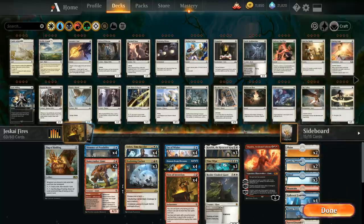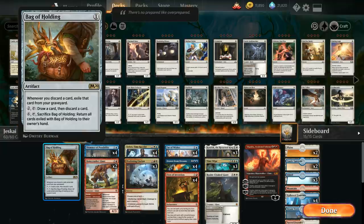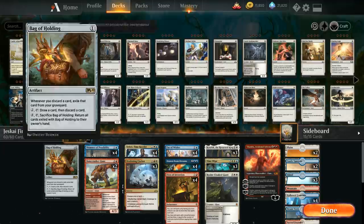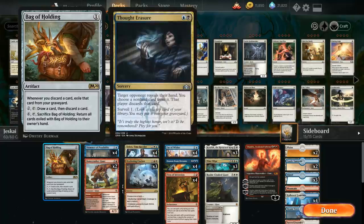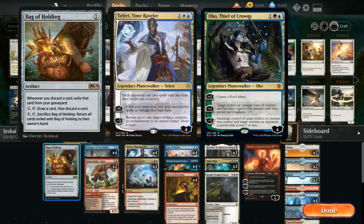Let me go over the entire deck. At one mana we have a single copy of Bag of Holding — a nice way to draw and discard cards. In matchups where sweepers like Deafening Clarion and Time Wipe aren't effective, we can ditch those and find something better, or manage our land count. A nice synergy: Fae of Wishes can discard two cards to return to hand, and if we discard with Bag of Holding in play, those cards get exiled so we can get them back later.